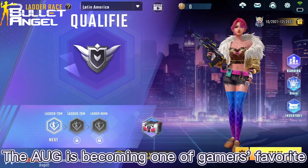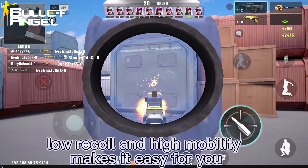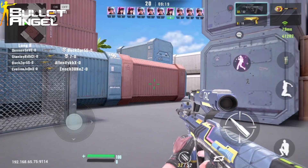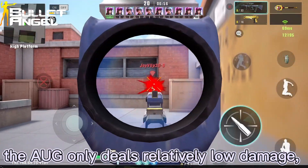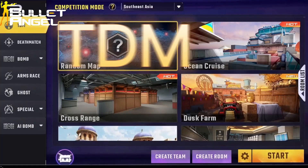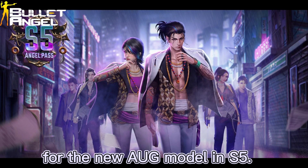The AUG is becoming one of the gamers' favorite rifles this season. The AUG has a scope, which is a great advantage for a marksman. Its great stability, low recoil, and high mobility make it easy to support your teammates in different locations. Also, the AUG's reload speed and weapon-switch speed is faster than most rifles — use that wisely in a fight and you will get the upper hand. However, the AUG only deals relatively low damage, so you'll need to fire more bullets to secure your kill. Practice with the AUG and don't let that hold you down. We recommend you to use the AUG in the following modes and maps. Here is our weapon mastery recommendation for the new AUG modes in Season 5.